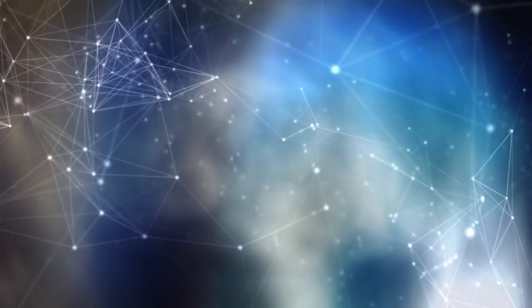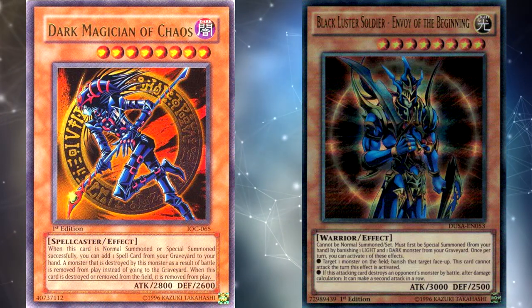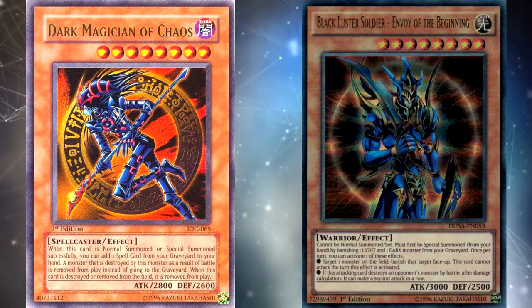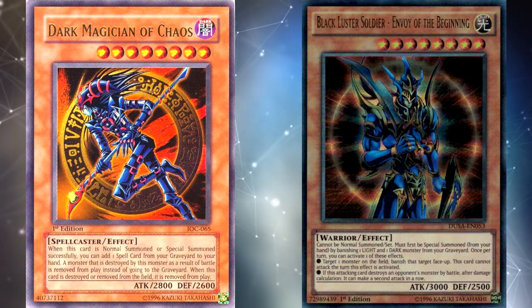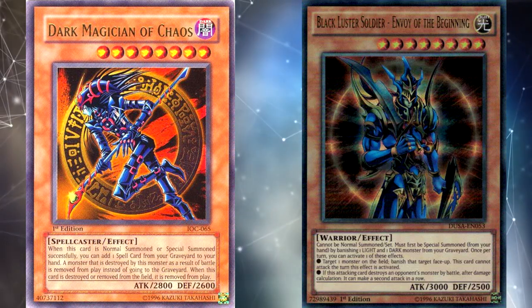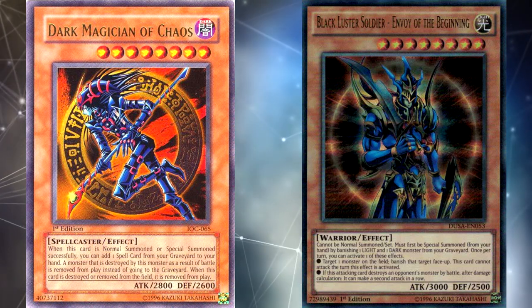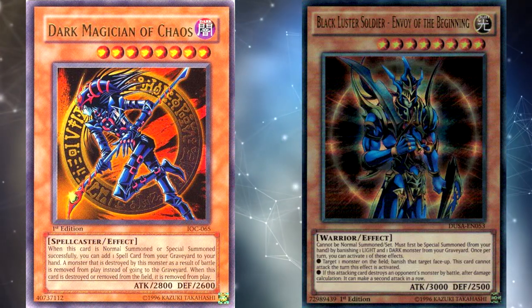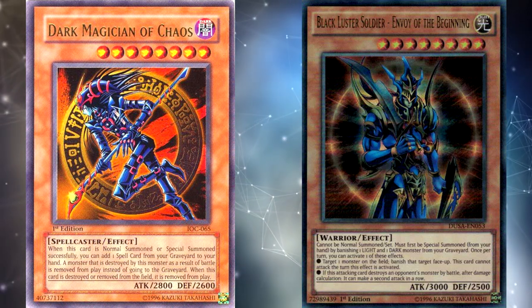The next two cards are a bit uncertain since they may have been used by a Yugi deck in GX rather than by Yugi himself: Dark Magician of Chaos and Buster Blader — Soldier Envoy of the Beginning. Both were iconic banned cards for a long time and are currently completely unrestricted. Dark Magician of Chaos has a much worse effect from its original ability and probably would have stayed banned without the errata. As for BLS, the card just wasn't fast enough for modern Yu-Gi-Oh, though it did see play in some Burning Abyss and early Thunder Dragon lists. It's not a bad card, but isn't quite good enough going first.